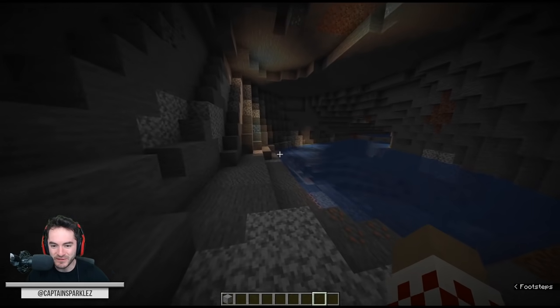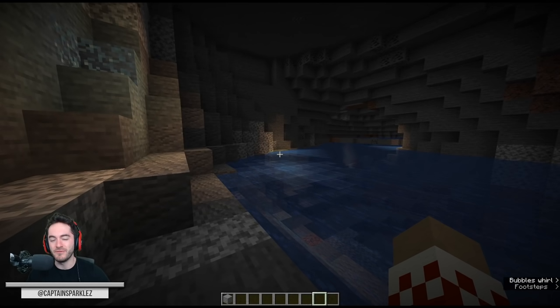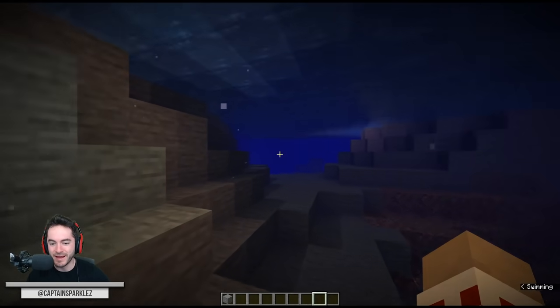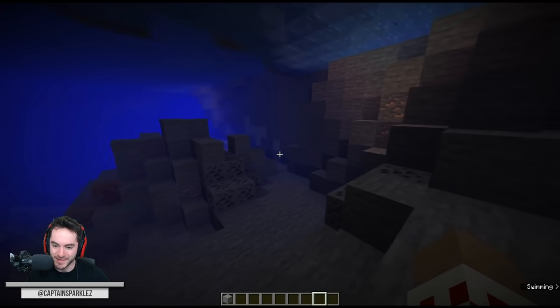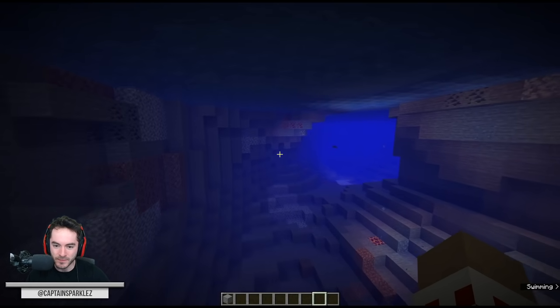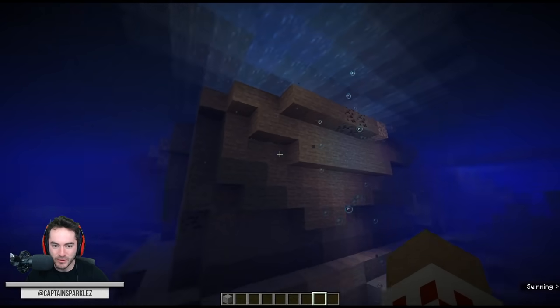Diamonds are going to be so easy to find given the extreme range of Y levels you can find them at now. It's like you've got a range of almost 80 blocks where you can find diamonds, unless that gets changed. Just go swimming — there's some diamonds chilling, sticking out of the wall. Not a big deal. You can just collect a bit of gold, come up for air, and then keep going.